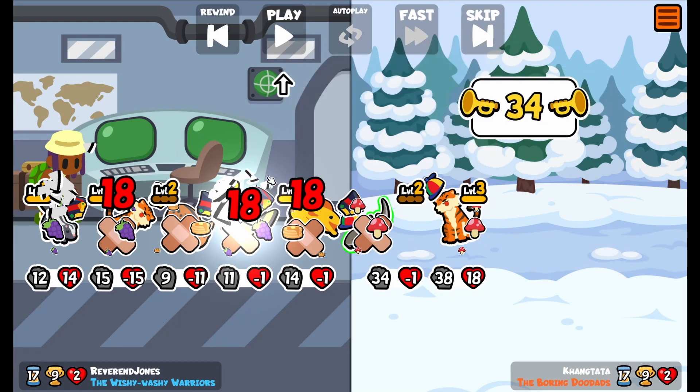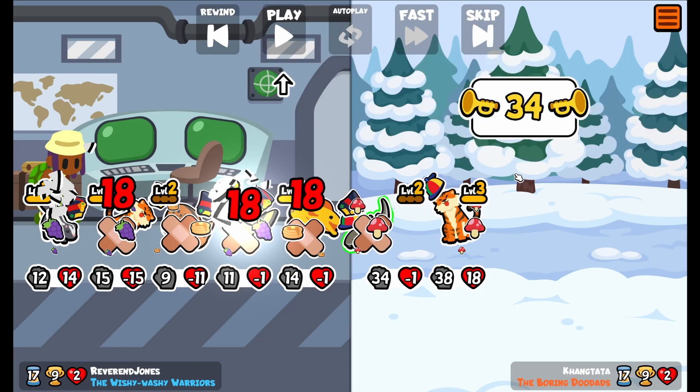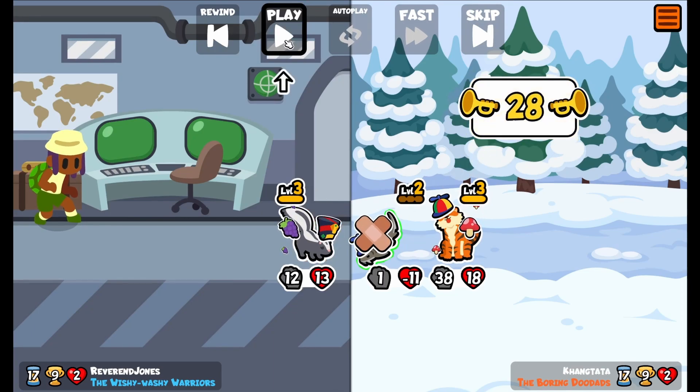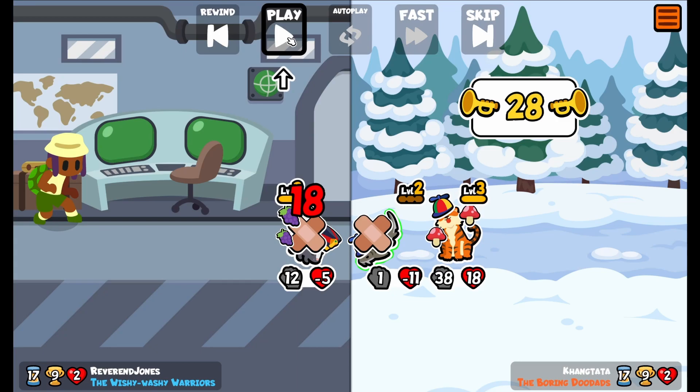It's level 2, so it does 18 damage times 2, which is 36 damage. And then it does it again 3 times because of the Tiger, which gives it 54 damage. It's got the mushroom on it, so it's going to do another 18 damage, and then another 54 damage because of the Tiger.